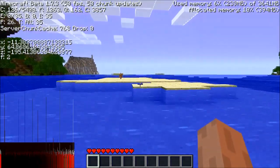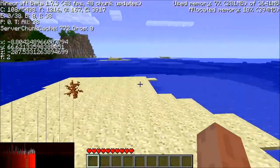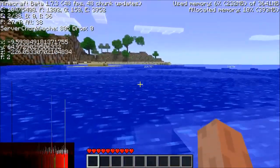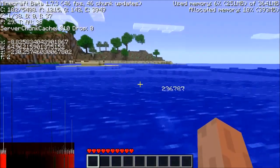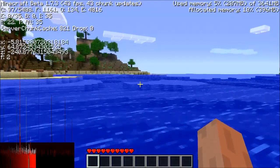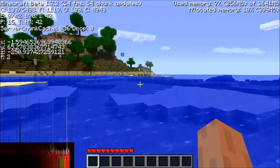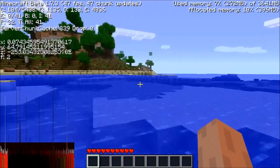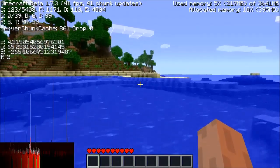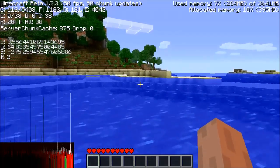I'm going to show the terrain changes as I render in different versions where the terrain changed, up to the most recent version — or most up-to-date version, actually, before the terrain changes happened. That way we have the most amount of stuff in the least amount of generated chunks, because it takes up a lot of space.